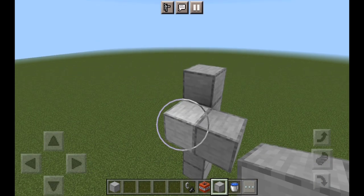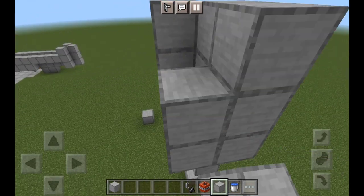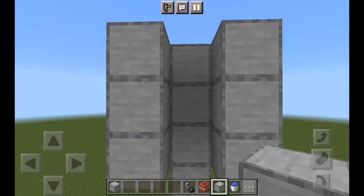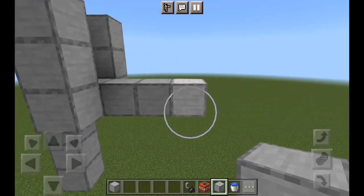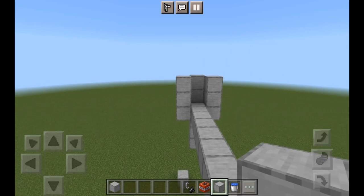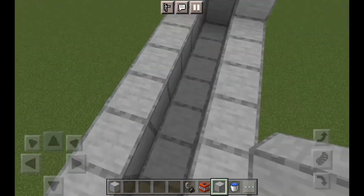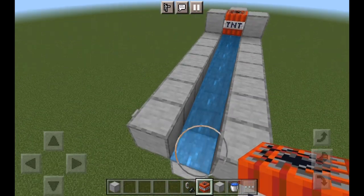So you build like this: move that block, make sure the three blocks are here, then add another one. Make sure it's like this at the bottom layers. Make sure it's eight blocks — one, two, three, four... eight blocks. Then we can continue adding these; it's okay if you make any mistakes, you can just remove them. Then add the water, then the TNT, then the other TNT.